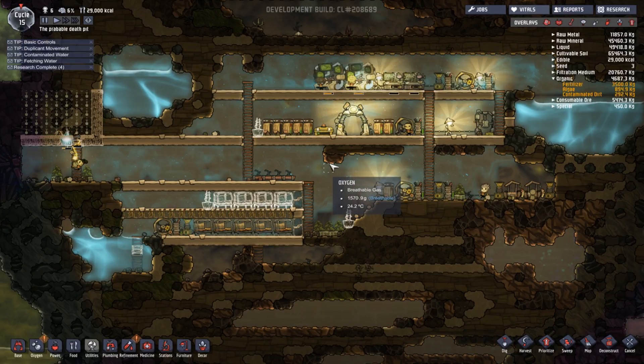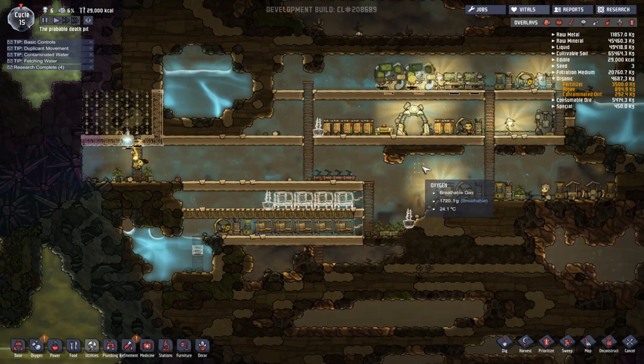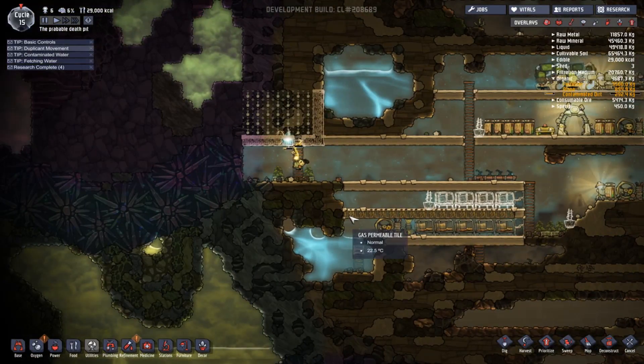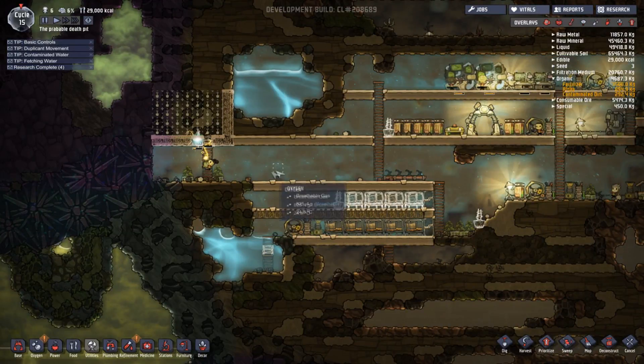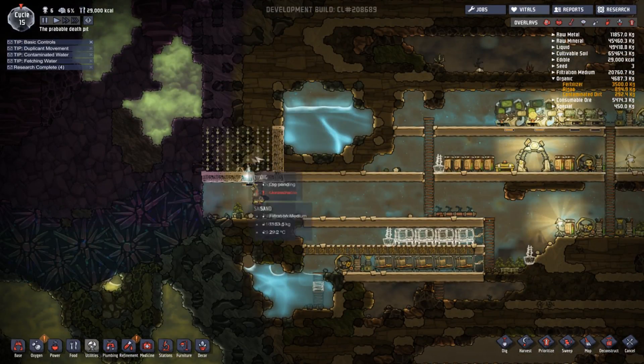As you can see, a few things have changed. I did a little bit off camera, just so you didn't have to sit there and watch. So what we've done so far is we've got the gas permeable tiles up, so we've got another bedroom starting up here. And what I'm building over here - I'm thinking I've unlocked showers now, or I'm about to. So I'm thinking I'll make a little shower in here, making use of this water. Put a pipe up, it goes down into the water so they have some water in that.